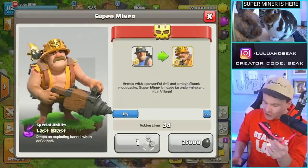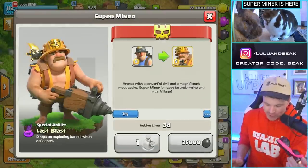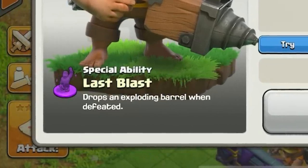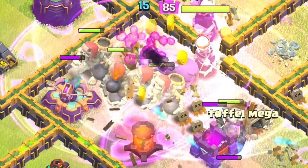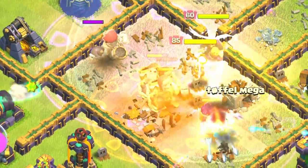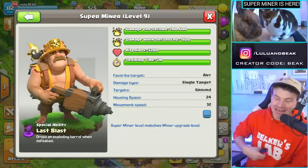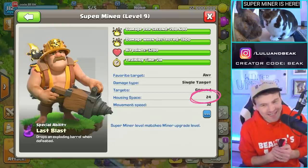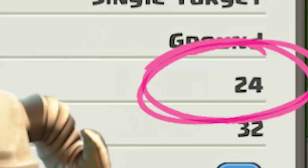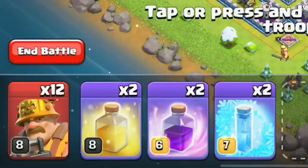We've got so many super troops now, it's getting a little absurd — but we should have a super troop for every troop. Check out the Super Miner: as mentioned in yesterday's video, its last blast drops an exploding barrel when defeated. Is that gonna be good? Like the Giant Skeleton drops a bomb — it's good, not the best thing ever. The hit points look pretty good, but look at the housing space: 24 housing space. That's a couple of witches. This is max level, level nine. Let's try them out.